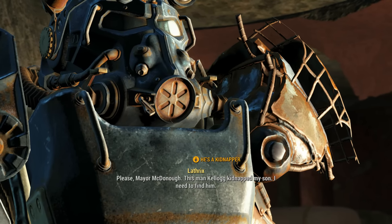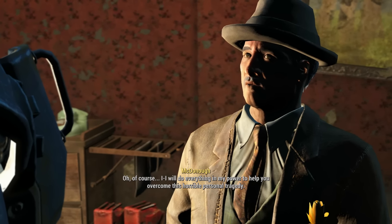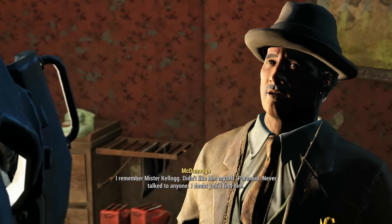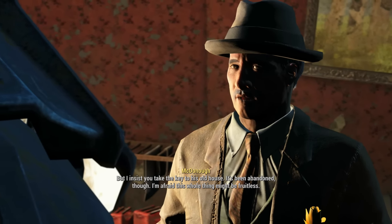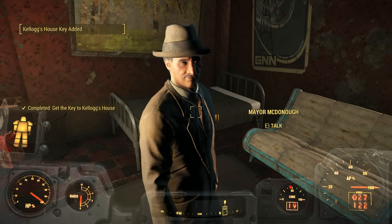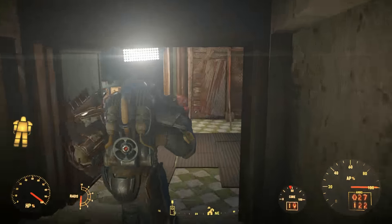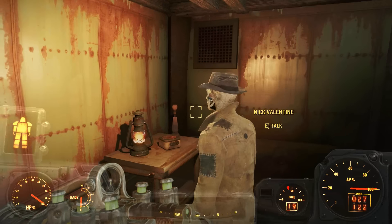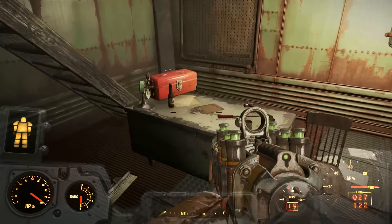The mayor insists I take the key to Kellogg's old house, though he fears the whole thing might be fruitless since it's been abandoned. He was actually a lot more helpful than I thought he was going to be — still want to crush his skull though, got to be honest. Back to Nick, then. Kellogg must have left something behind. Here we are in the house, and apparently we're meant to look for a bit of a clue. Codsworth is already insulting my scrapping skills.